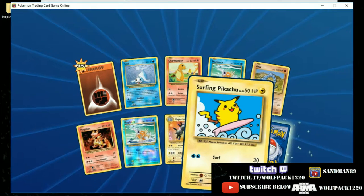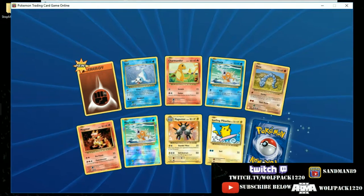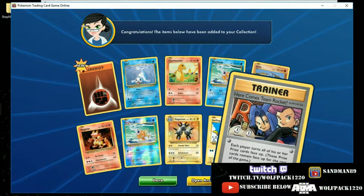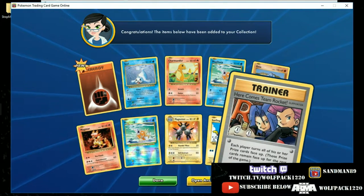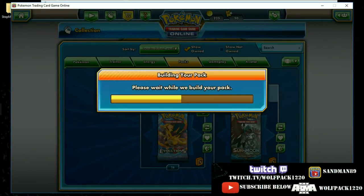We have three rares in this one — here's a hollow Magneton with Thunder Wave and Self Destruct, here's a Surfing Pikachu, and I wonder if we have another secret. My wife says no... and there it is — the other secret! Here comes Team Rocket! Two secrets in one pack — I don't know how common that is, but we just did it here on Wolfpack 1220, you've seen it first.